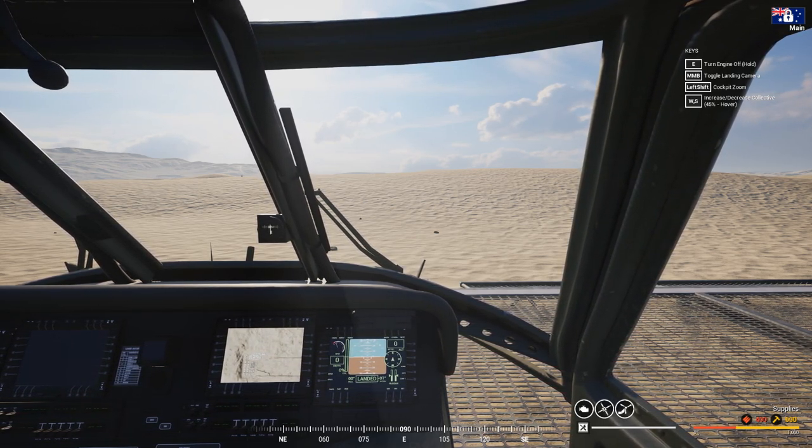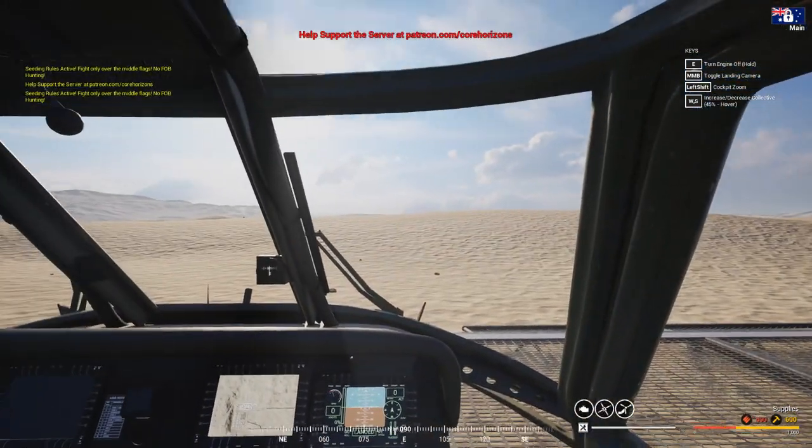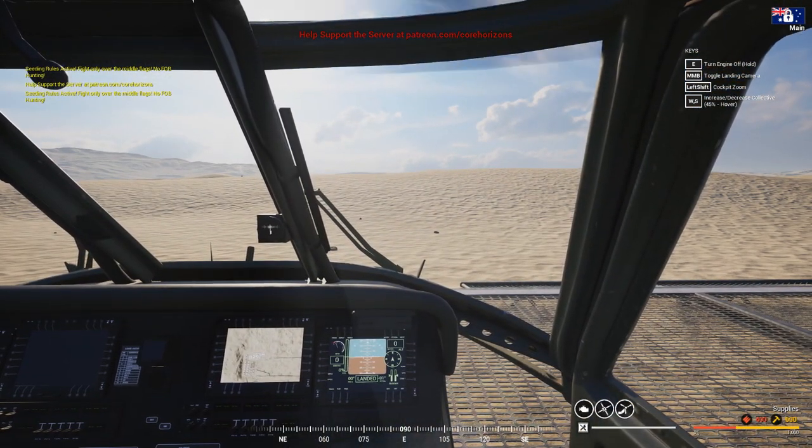First thing: never ever train in an offline server. The physics don't match the ones you'll encounter on an online server, and the amount of people that train offline, get the muscle memory from that model, go online and end up crashing. Just always fly online. I'm in an online Jensen's right now — it's empty. Don't waste your time offline, always be online.